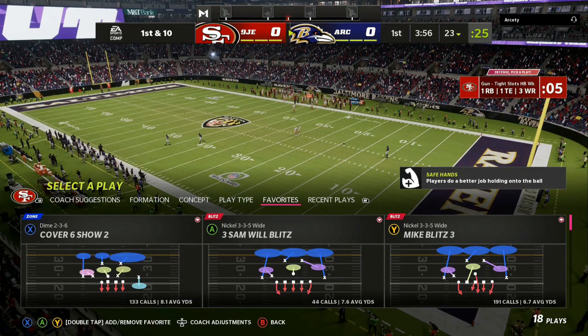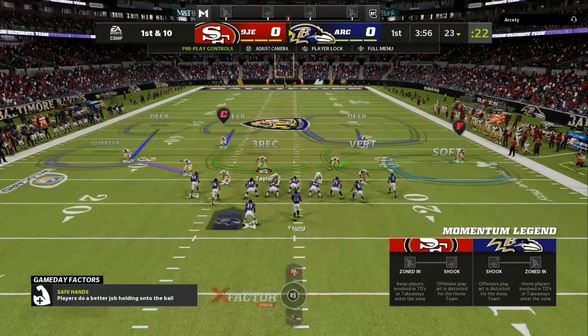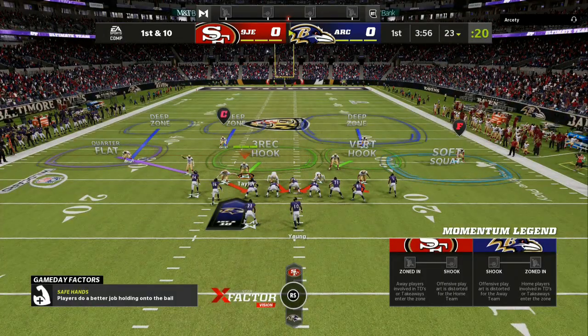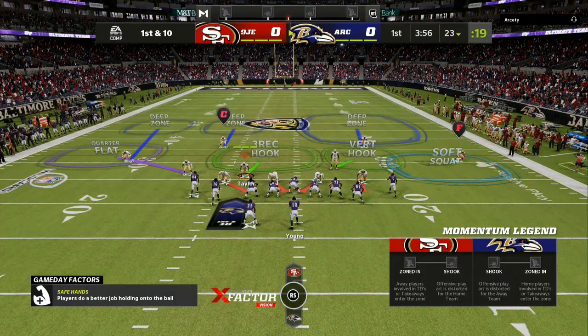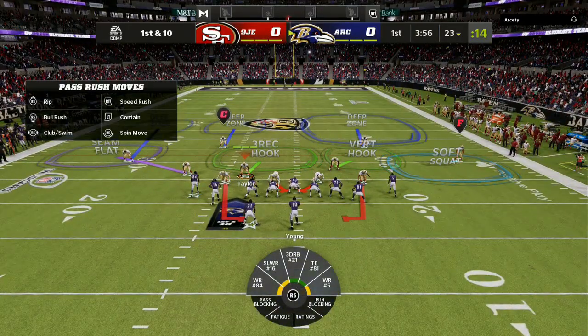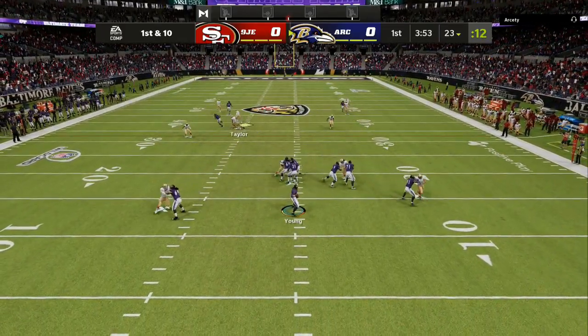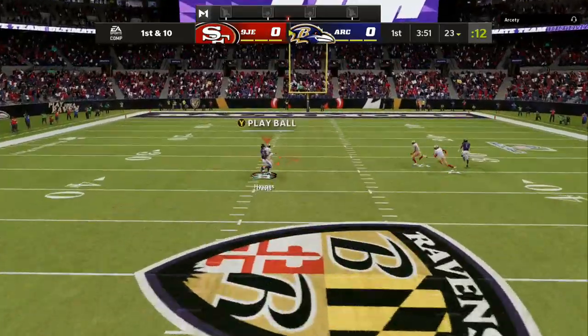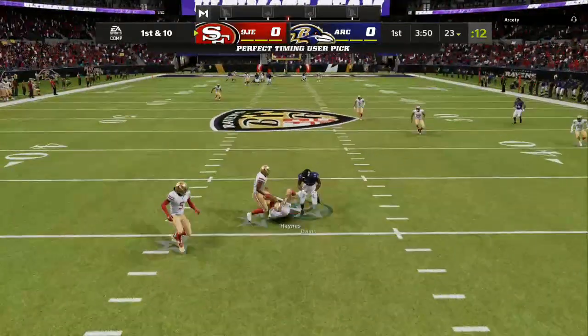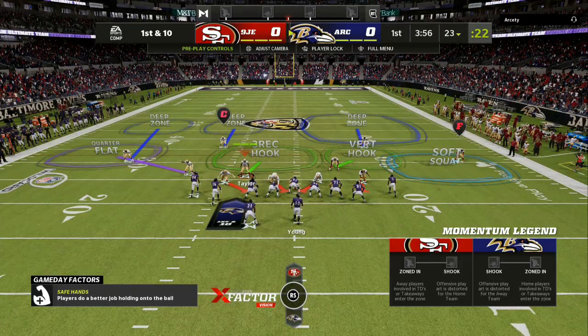We are running the Ravens defensive playbook. The play I like to use is the Cover 6 Show Two. There are two main adjustments to make it unstoppable. I like to sometimes switch my slot cornerback into a seam flat, which makes him play lower to the line of scrimmage. Another thing I do to throw my opponent off is shade over the top — white or triangle and up. Those are the only two adjustments you really need.